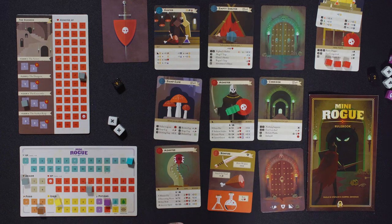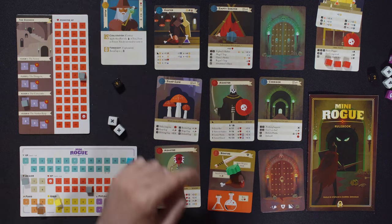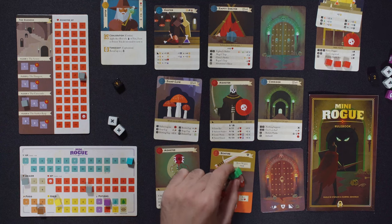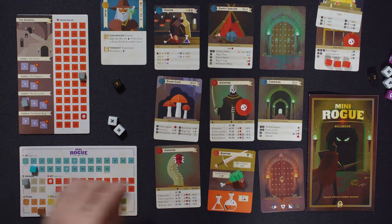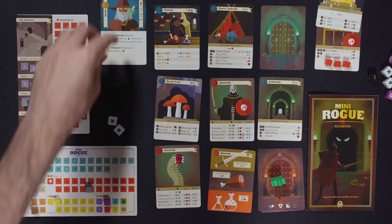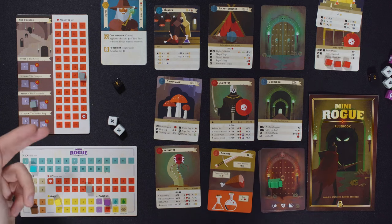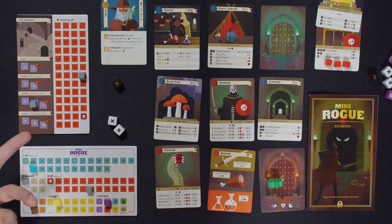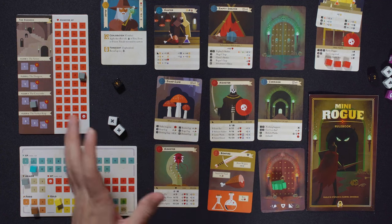Let's get another XP. Then eat my food, flip my guy, go down another corridor — I guess I'm entering another corridor. Gonna shuffle. My first card this time is treasure. I do not pass, I get a gold though. Not ready to reroll those for some treasure. Trap or trap again — amazing choice.